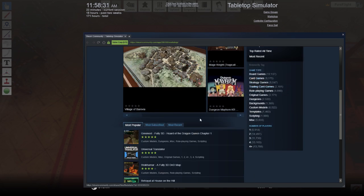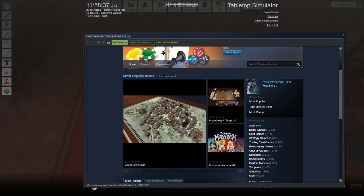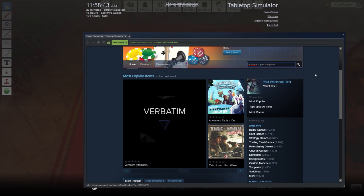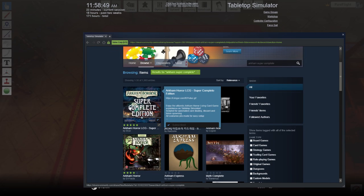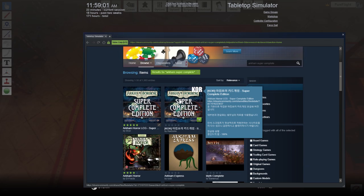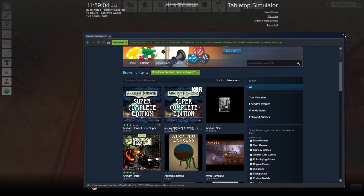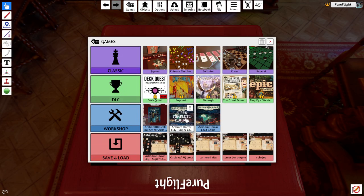That's going to bring up a Steam window. The search is in the top right corner. Type in 'Arkham Super Complete' and the very first result is the Super Complete Edition for Arkham Horror LCG made by Dran. This is the one you want — make sure you subscribe to it. There's also a Korean version. Once you've got that mod subscribed, go back into Tabletop and click on the Super Complete Edition.